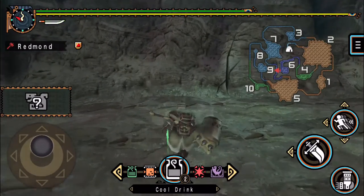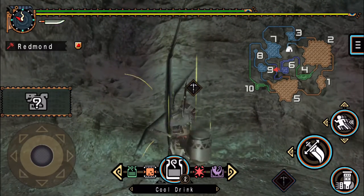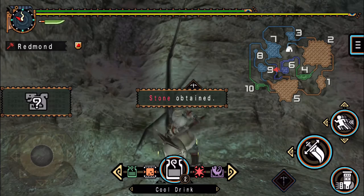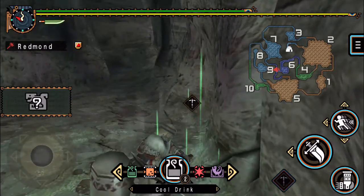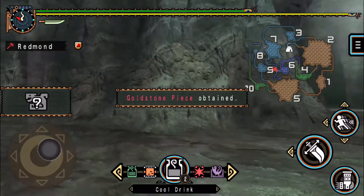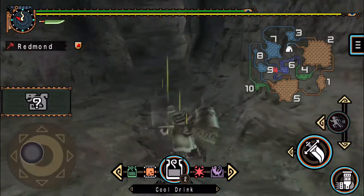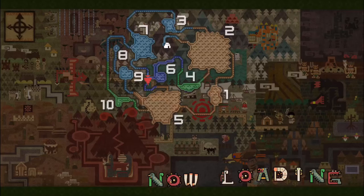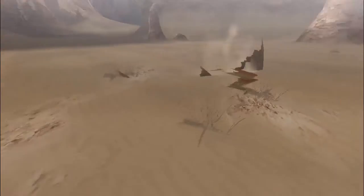So here we go, over to 6. And while we're here, we may as well go mining, because we do need a lot of things in order to upgrade this hammer again. And wow, that was nothing. Yep, here we go. There's our prey.